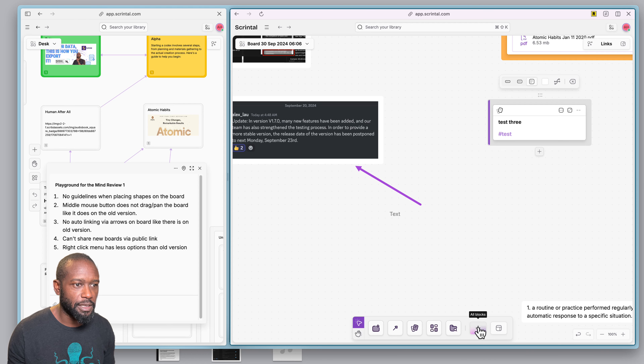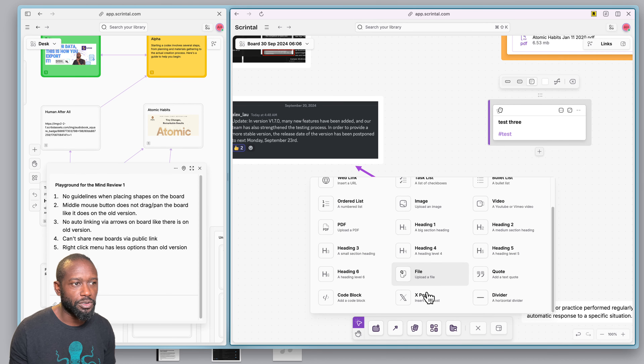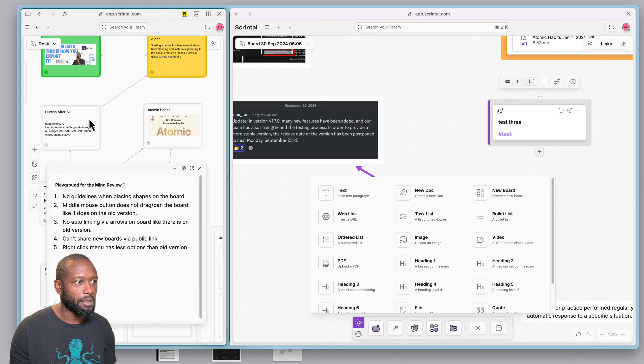There is also a plus button that says 'all blocks.' This one shows you all the different types of blocks that are supported to be placed directly on the board. On the old version, you pretty much only had the option for cards.